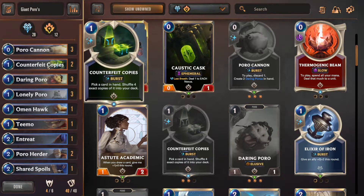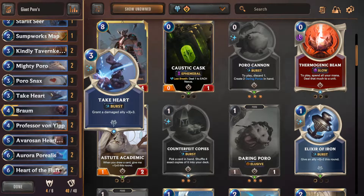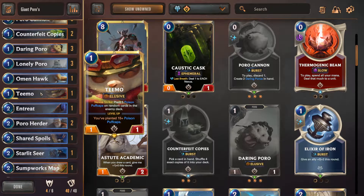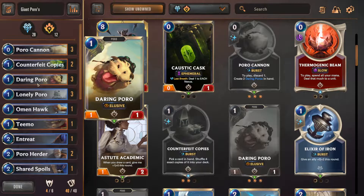The final thing I put in is Counterfeit Copies. I love this card because you can play it in two ways - you pick a card in your hand and shuffle four exact copies of it into your deck. I've used it on Poro snacks, which works great because you're making more Poro snacks to make your Poros bigger. I've also used it on Take Heart, making more plus-three plus-threes. This deck has been working out wonders. I don't win every time, but I'm hoping adding Teemo to the mix will allow me a little leverage.